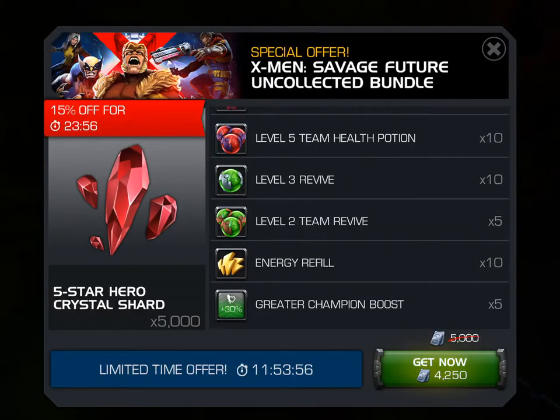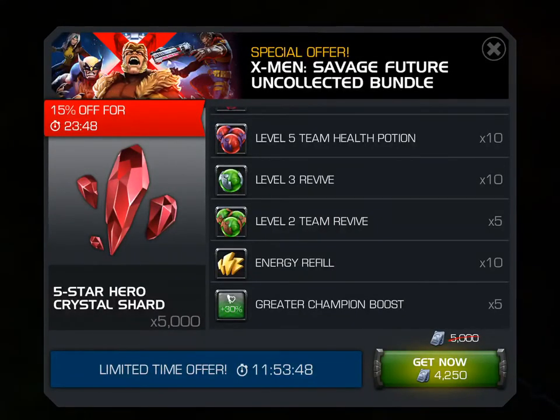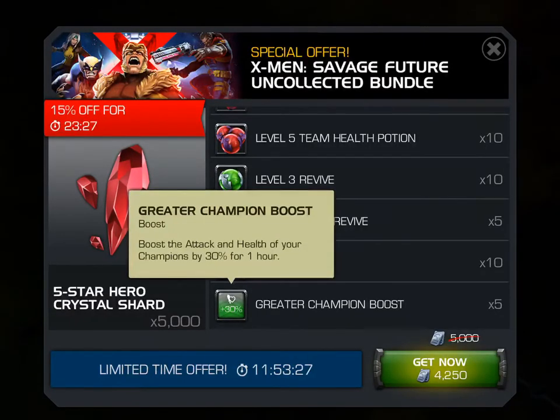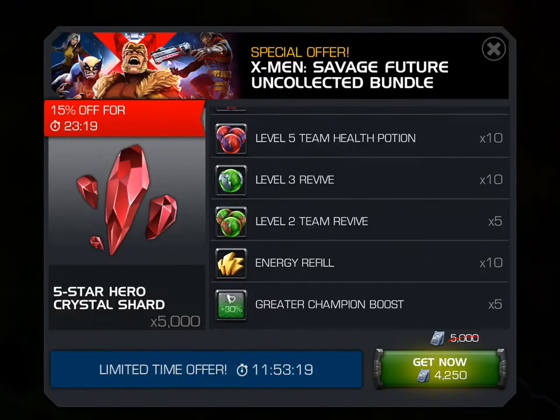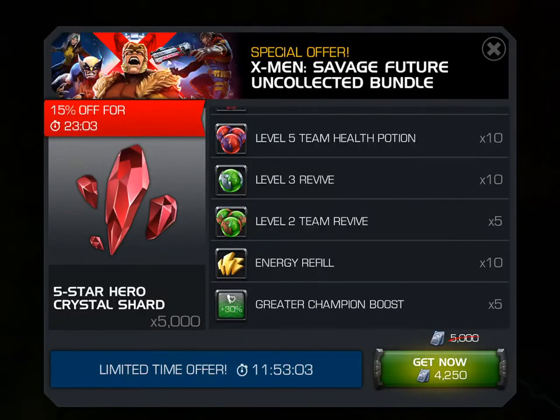Let's break it down real fast. First off, you get 5 of these greater champion boosts that you cannot buy in the unit store. You can't really acquire them elsewhere — they're pretty much only offered through deals. They're great for going for Legends runs or if you need it for endgame content like Act 5 or Labyrinth of Legends. These are the 30% boosts for Attack and Health for one full hour, and you get 5 of them. That is huge. The only ones you can buy in the store are the lesser champion boosts, which is the 10% boost at 90 units each. So 5 of those would be 450 units — 5 of these, easily double that if not more, so that's probably 1,000 units worth right there.